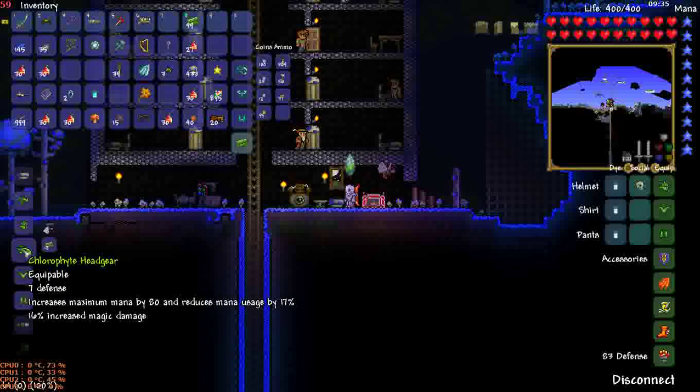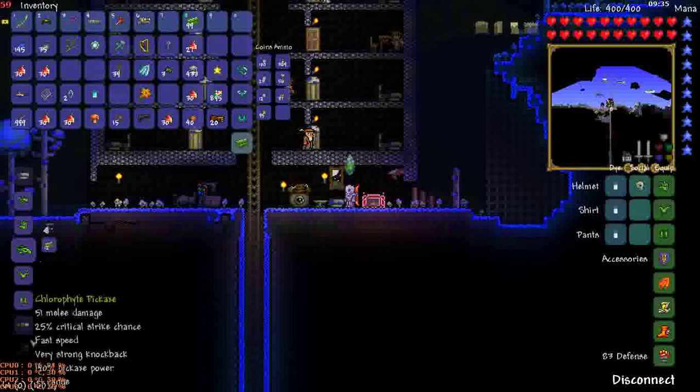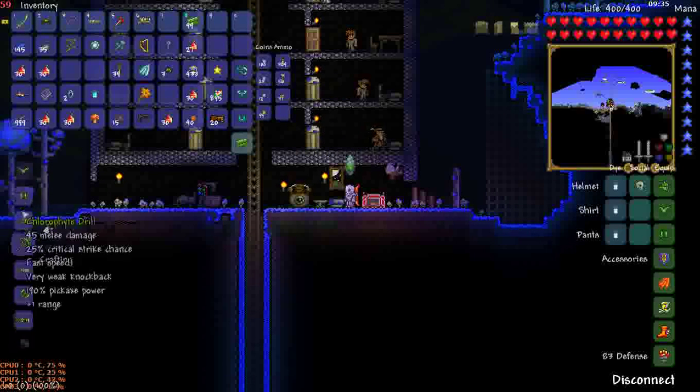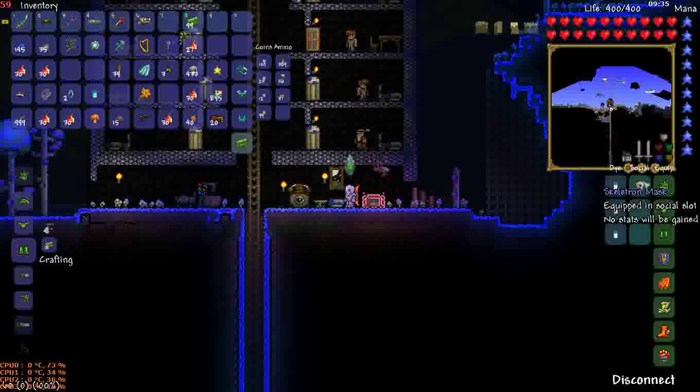The mage helmet gives maximum mana and reduced mana usage by 17%, and 16% increased magic damage. I'm wearing the armor right now — I'll show you what it looks like on a character.